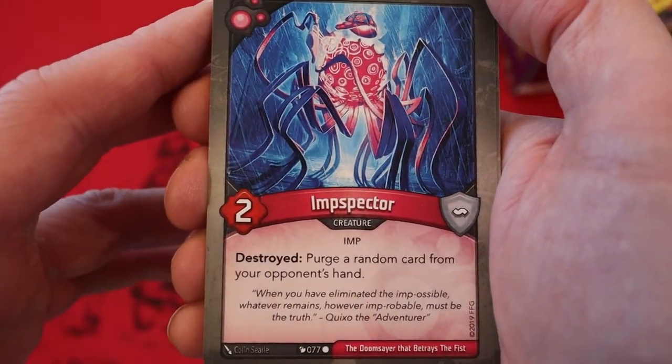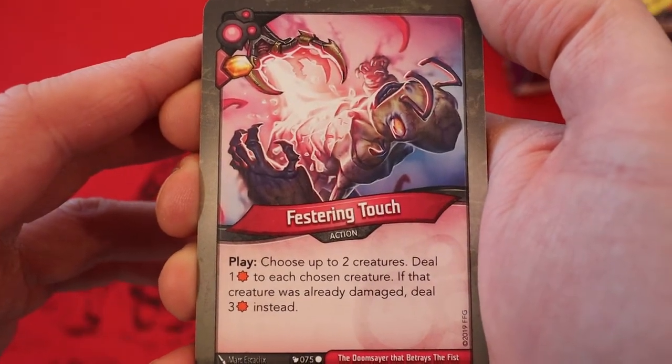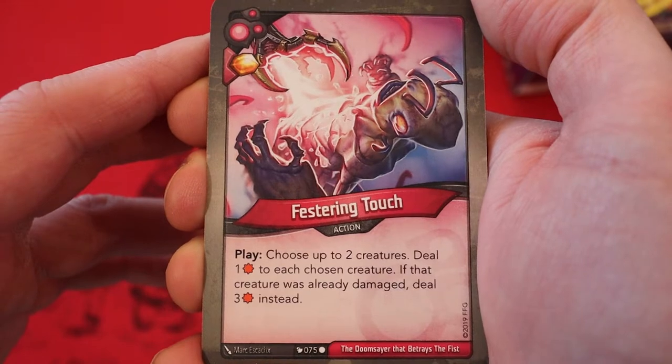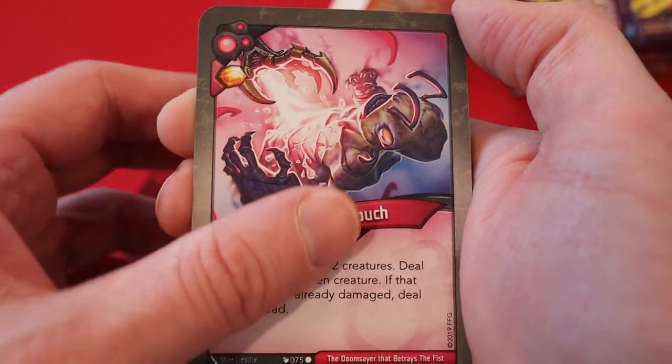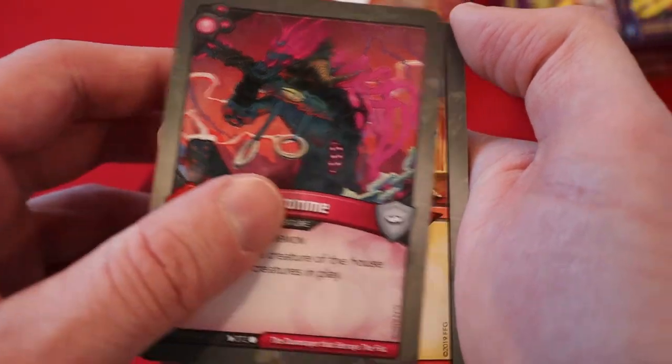Imp Specter — two power, destroyed: purge a random card from your opponent's hand. Festering Touch — amber, never play it. Choose up to two creatures; deal one damage to each chosen creature. If that creature is already damaged, deal three instead. Ederome — four power. Reap: destroy a creature of the house with the most creatures in play.